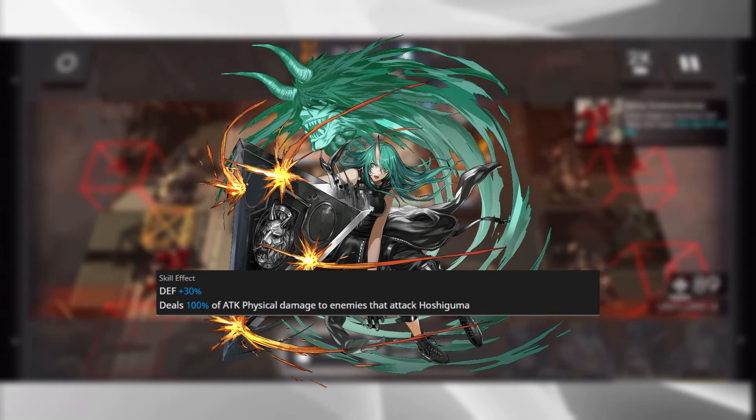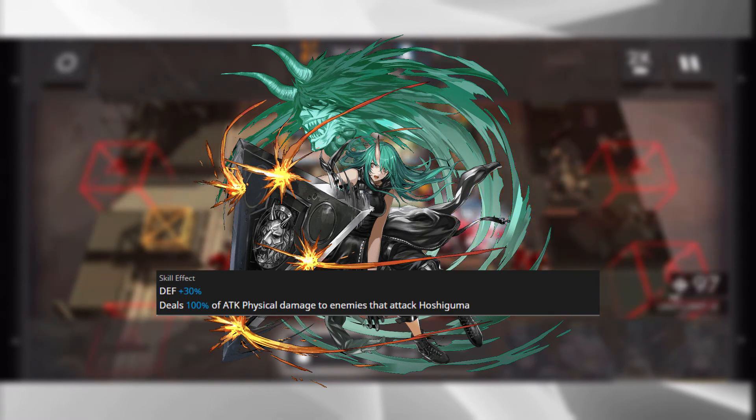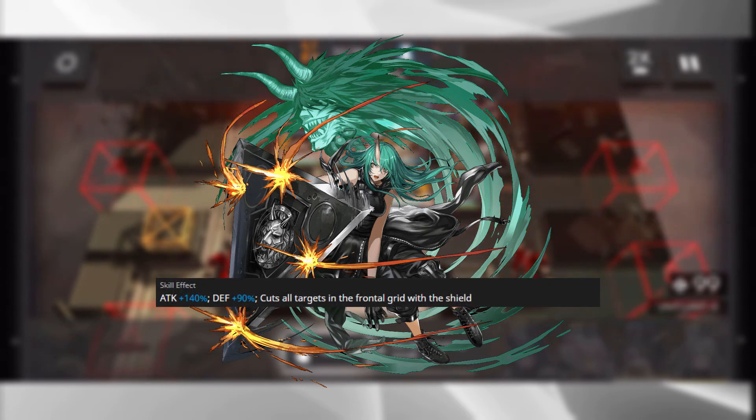It is Hoshiguma's third skill that really sets her apart and makes a lot of people enjoy using her. Saw of Strength increases her attack by 65% and her defense by 40%, and it cuts all targets in the front grid with her shield. When fully ranked up, that attack boost goes to 140% and the defense boost goes to 90%.